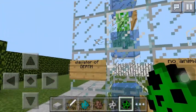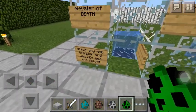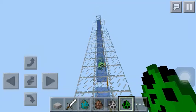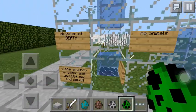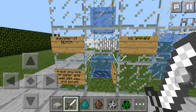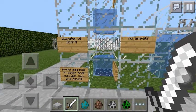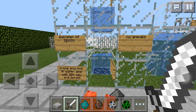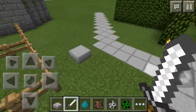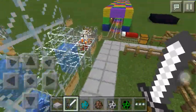Next we got the Elevator of Death, which only works on mobs that are one block wide and two blocks tall. You have to stand right here. So: Elevator of Death — no animals — place any mob in water, wait about 20 seconds, and splat. We're waiting... oh god, that scares me every time. That is the Elevator of Death.